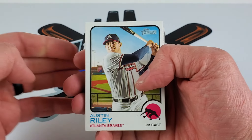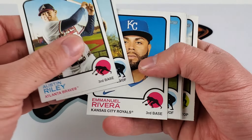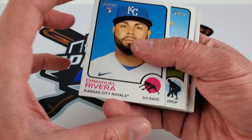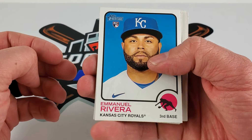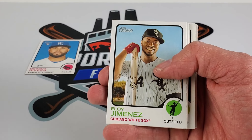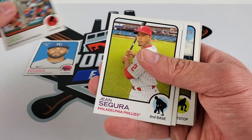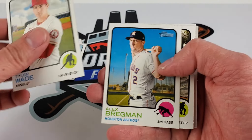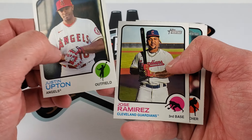If you want to stick around and see what comes out of this hanger box, let's check it out. I'm not quite sure how these are set up — I don't know if there are any inserts or anything. Normally they're pretty hard to come by in Heritage, but probably some short prints. We'll kind of just see if there's any inserts. Putting our rookie pile here.